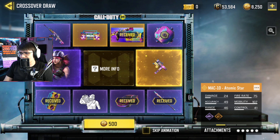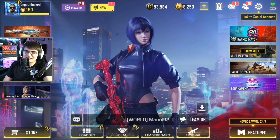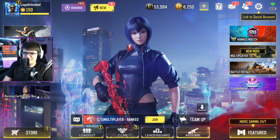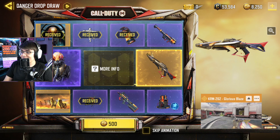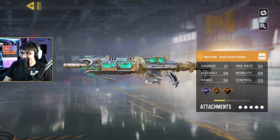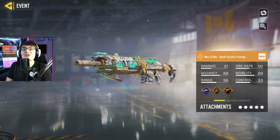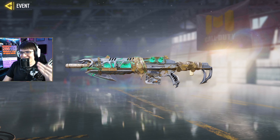Then I'd have to do it again — let's say with the Crossover Draw, I'd have to get the MAC-10 Atomic Star. That's two main rewards. For the third one, we could go for the Mythic Peacekeeper, but that would be even more expensive, so we could also get this shotgun here. If we bought all three of these lucky draws in completion, getting the legendary or mythic weapon from each, we could then redeem this Man of War skin. In my region, it costs about $130 to buy out an entire lucky draw — making this almost $400.